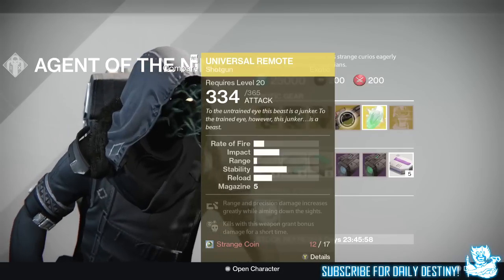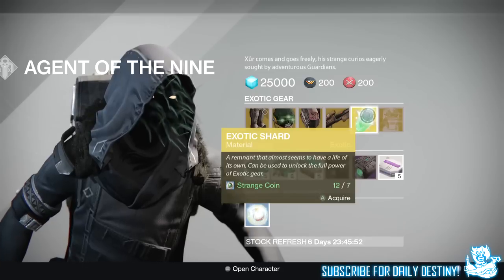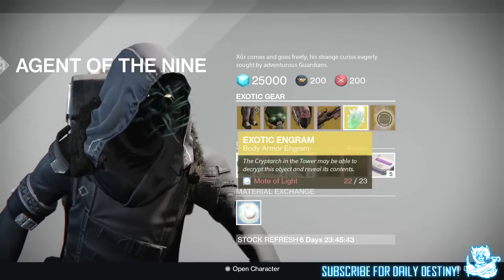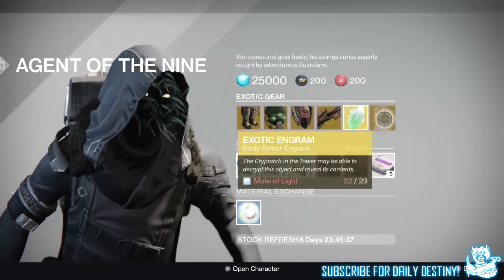He also has an Exotic Shard costing 7 Strange Coins, used to upgrade your pre-existing weapons and armors. And there's an Exotic Chest Engram costing 23 Motes of Light — you buy it, take it to the Cryptarch, and hopefully get something you need.